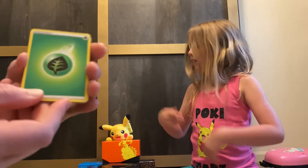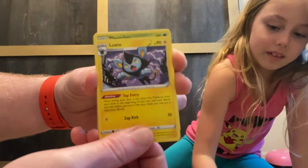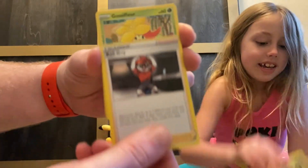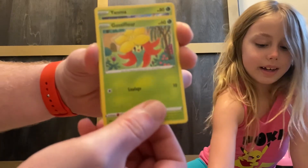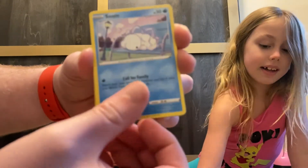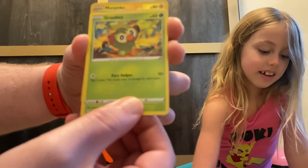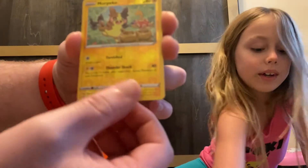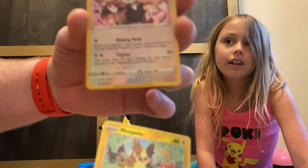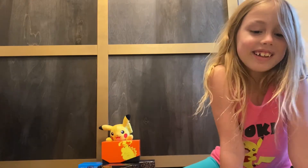We have green energy. Luxio, Thwackey, Ball Guy, Gossifleur, Yanma, Snom, Cufant, Grookey. We have a reverse holo, more Pico, and a holo — Dee Dee. Now I have magic hands again.